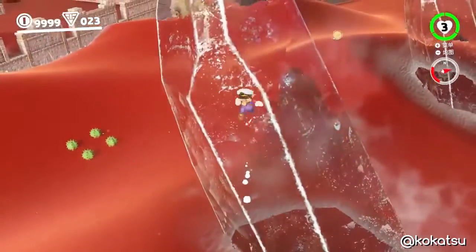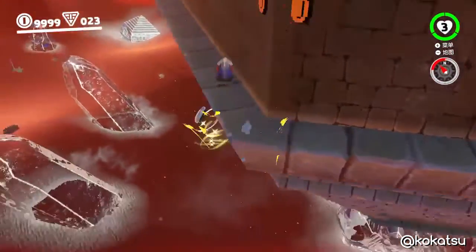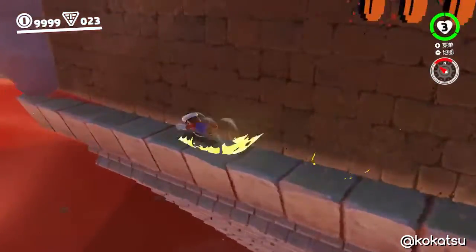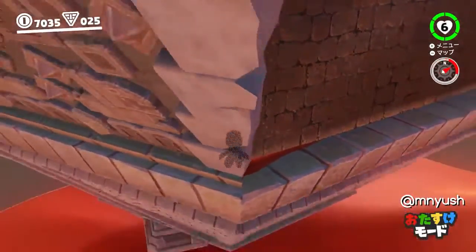A new skip was recently discovered called IP Skip. You make your way up an ice pillar close to the inverted pyramid and make your way up to the ledge right in front of the 2D section, then jumping off the platform and doing an incredibly precise dive to go right through the wall.